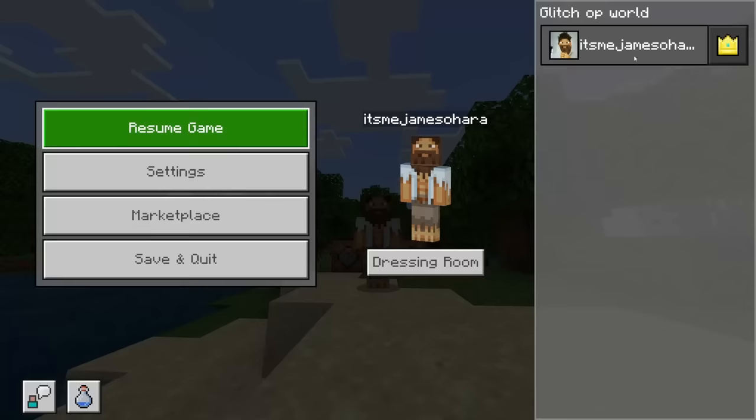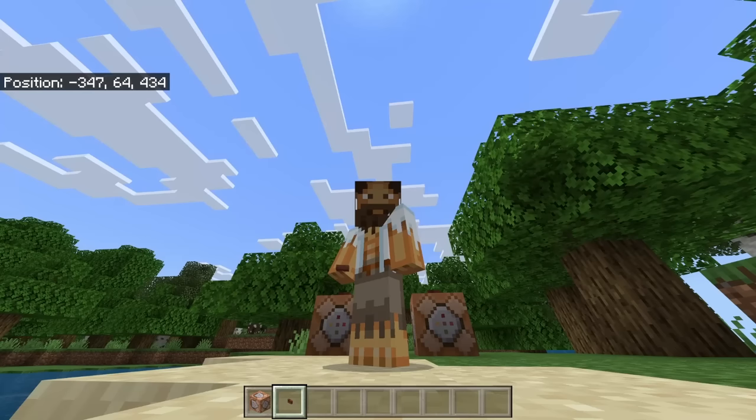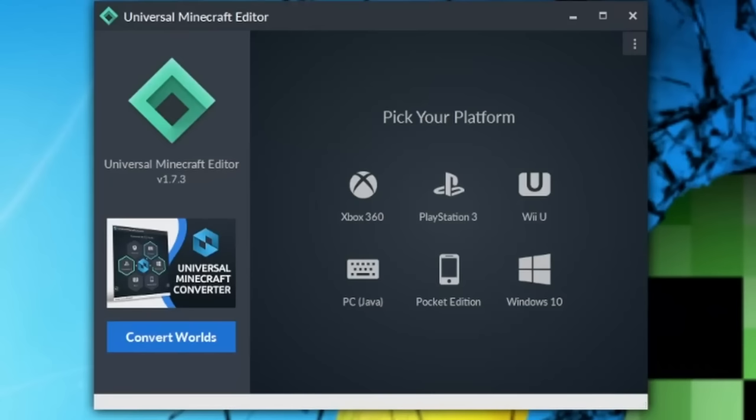I know what you're thinking — 'James, this is terrible, we still cannot get achievements on this world.' And you are actually right. It says right here: 'Achievements cannot be earned on this world.' That is not what we want. So to be able to get achievements on this world we are going to have to use a tool called Universal Minecraft Editor.